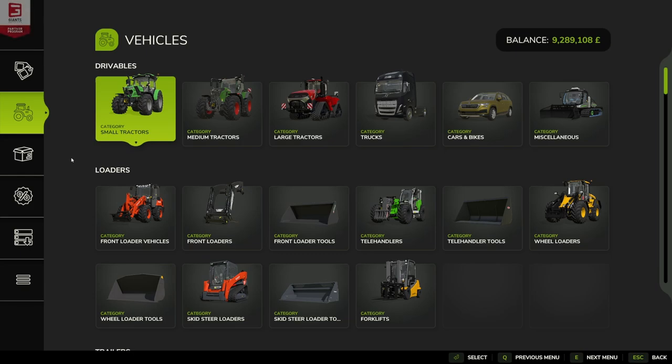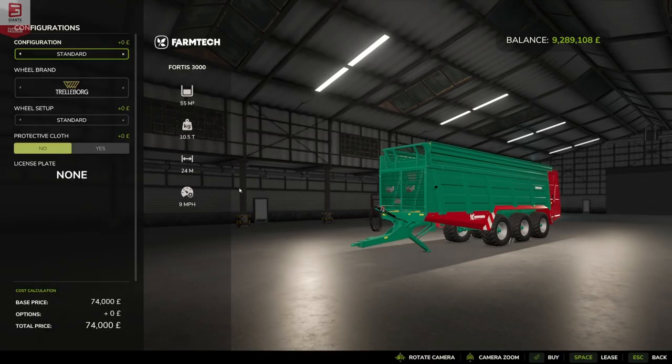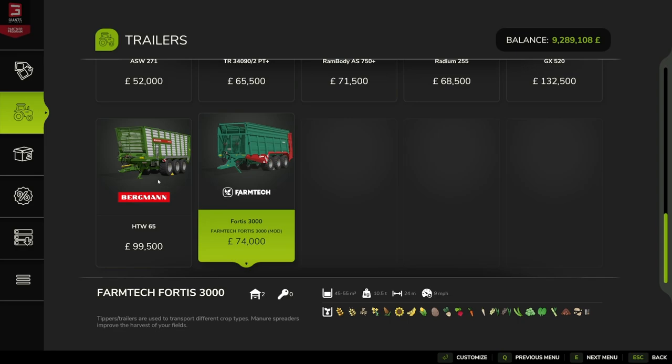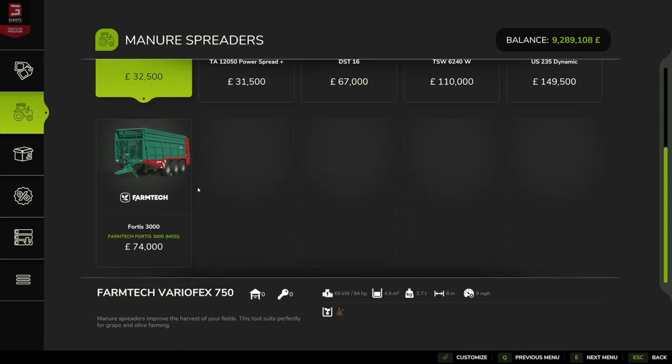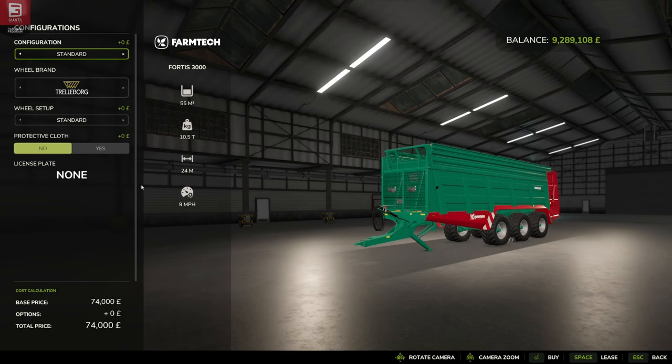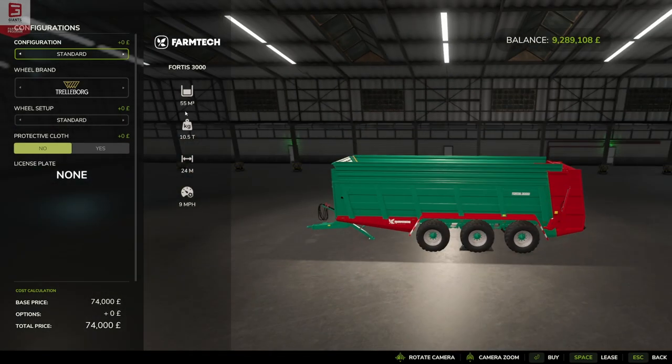The Farm Tech Fortis 3000 comes under two categories: it is in Trailers — scroll to the bottom and here it is — and also under Yield Improvements under Manure Spreaders, because it has both functions. It comes under trailer and under manure spreader clearly. At base price it costs 74,000 pounds, euros, or dollars.